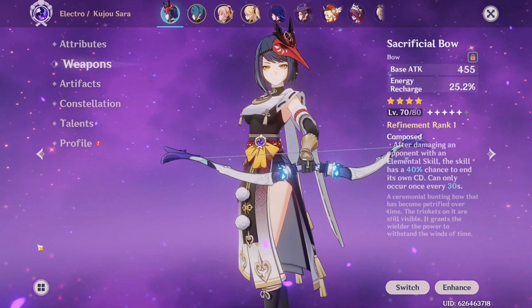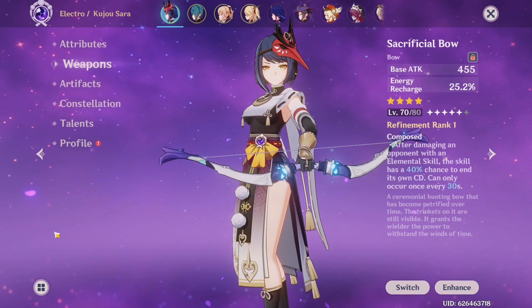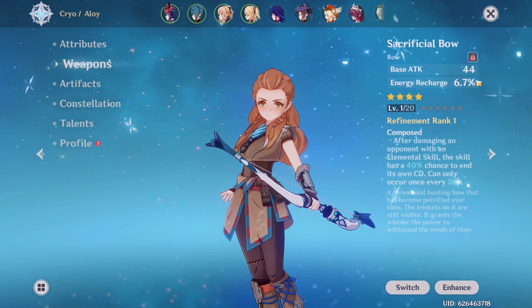Since this video might be a little long — I have a lot of characters — I want to split it up into main characters, like my main DPSs, characters that I've built, and then characters that are halfway built. I don't really think it's necessary to mention characters I've paid no attention to, like there's no point mentioning Aloy when I know I haven't built her. So if there's a specific part you want to go to, make sure to check out the description for the timestamps.